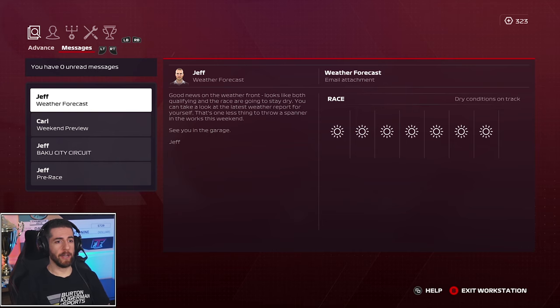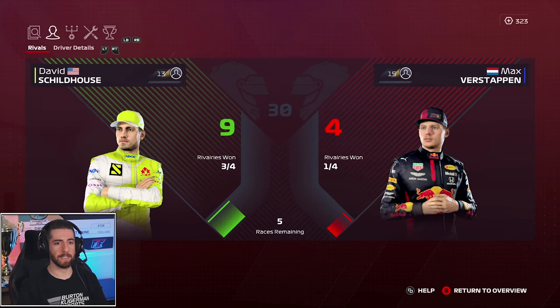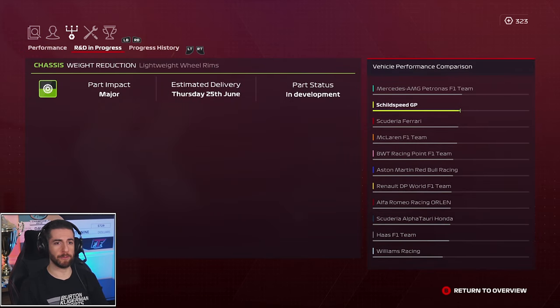Welcome to the paddock here in Azerbaijan. The weather forecast from Jeff looks clear and sunny — no rain, nothing to worry about. Just flat-out speed as we fly around the city streets of Baku. We're racing against Max Verstappen as our rival. We've beaten them three out of four times so far with a nice 9-4 lead. On the R&D front, I've put a major chassis weight reduction upgrade in the works — lightweight wheel rims — should be done before the French Grand Prix. Couldn't rush it to get it done before Canada.